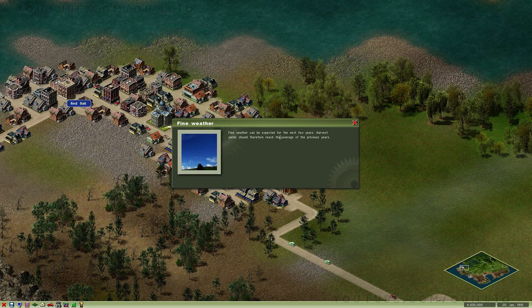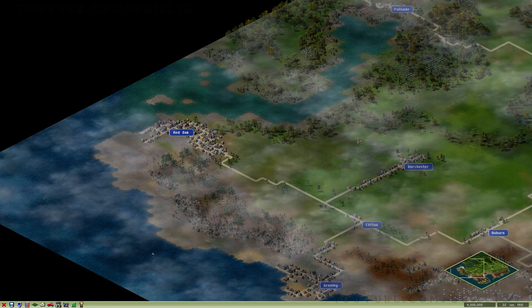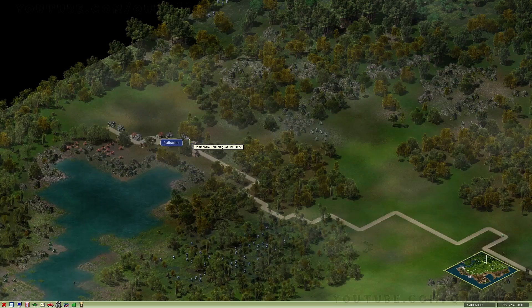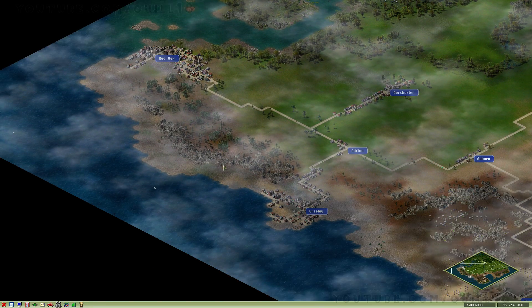So this is the Greenland map. Fine weather, harvest yields will be good — excellent. Here's our little area. This is called Greenland, but the names are not particularly Greenland-ish. We've got a variety of towns all over. The biggest town we've got is Red Oak, sort of the capital of the region.